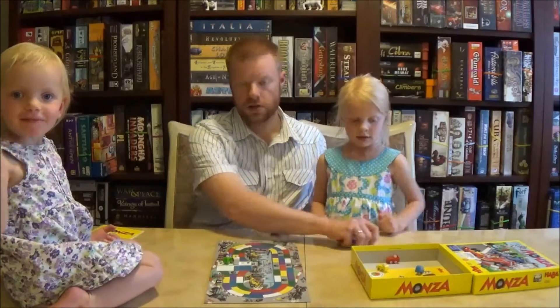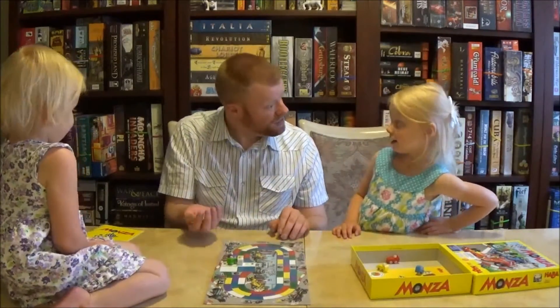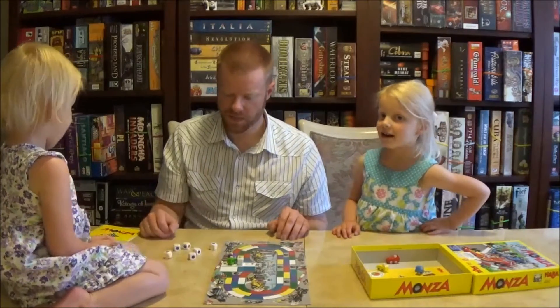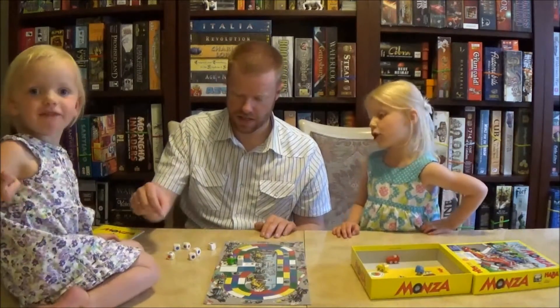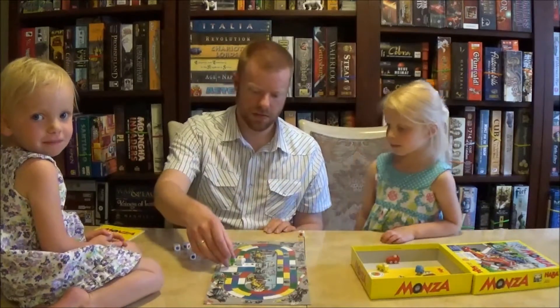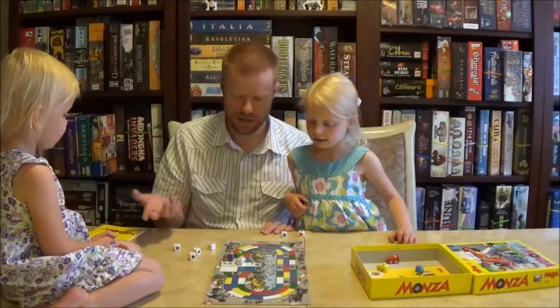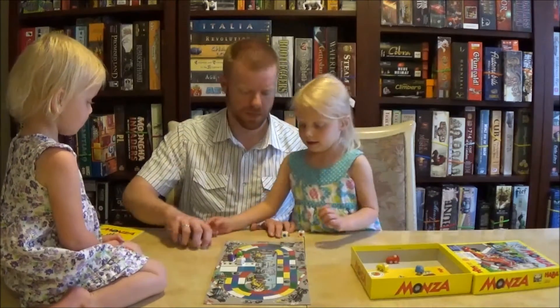So it's Daddy's turn. You spin the colors, and there's different colors on the path. You can go as far as you can spin the dice, right? Yeah. Daddy's going to spend a blue to go there, and then a yellow to go there. And that's as far as I can go.